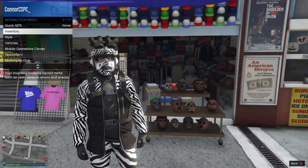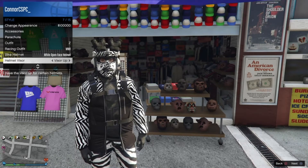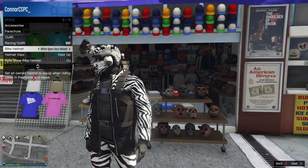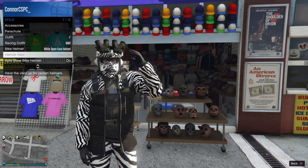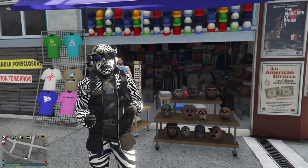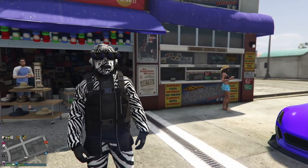If you want to add goggles at this point, go to inventory, then style and accessories, and go to visor. You can put the goggles down and this makes the outfit look pretty sick. You can end the video here if you're happy with this part of the outfit.